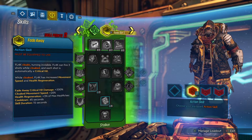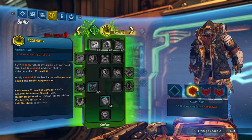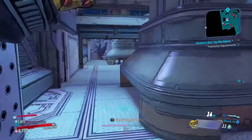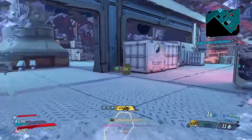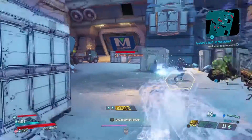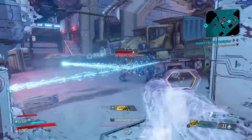Now for the action skill — this might sound a bit weird — but I do use Fadeaway even though I have 0 points in the Stalker tree. This skill is actually what helps me solo the raid on Mayhem 4 alongside my pet. Defensively it helps me go invisible, gets me out of bad situations, and lets me reposition myself better. And offensively it deals crazy amounts of damage with the 3 guaranteed crit shots.